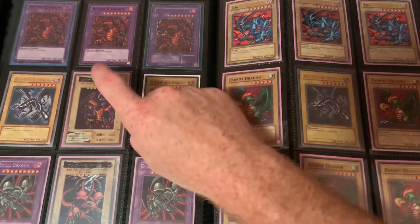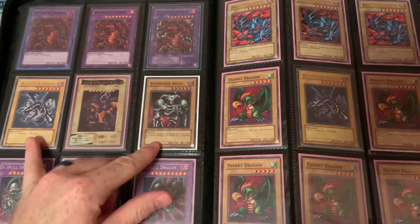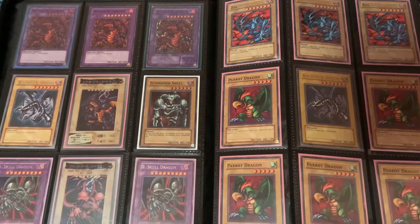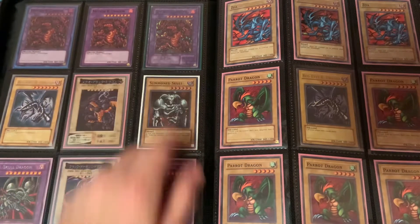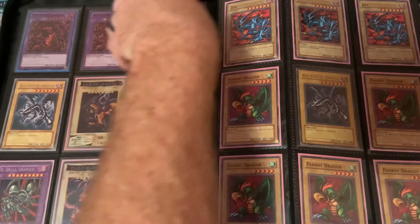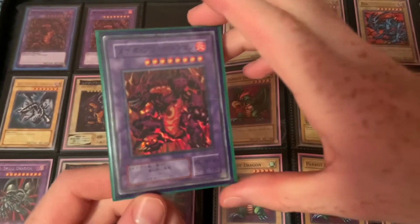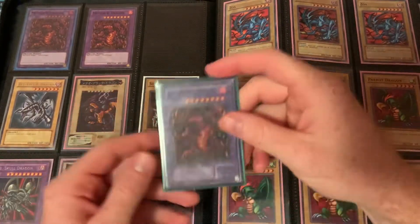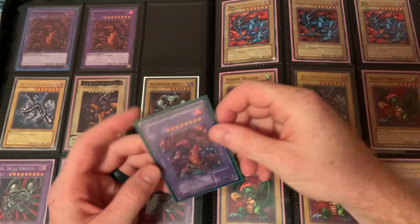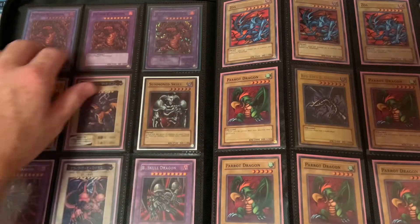So here are those Meteor Black Dragons along with the Bandai one, some Black Skull Dragons, a Dark Legends and Dark Beginnings one, Summon Skull, and Rise of the Black Dragon. This specific Meteor Black Dragon is a replica of one that came out in the OCG — some sort of prize or consolation card very early in the OCG. I remember buying this one and a Gate Guardian off of eBay when I was very, very young. Even its card art I think is incredible. As prevalent as it was in the Forbidden Memories game, I just absolutely love Meteor Black Dragon.